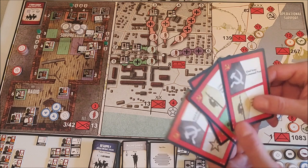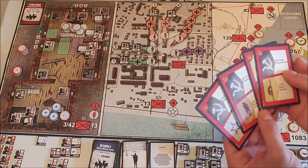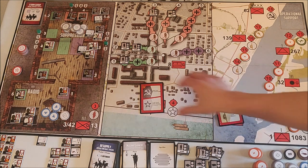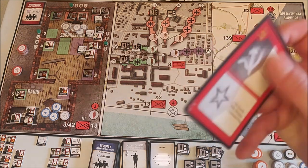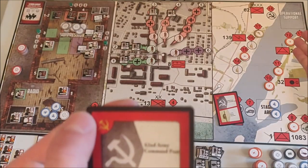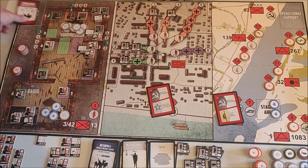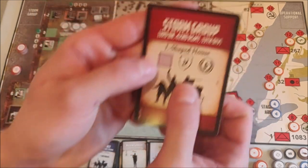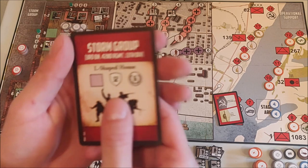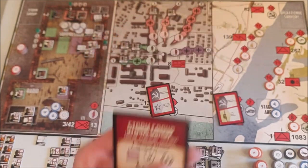We're going to do our very first storm raid using the 62nd Army Command Post card, which is how you initiate storm raids. Position 18 on the board cannot be disrupted. Looking at the storm group raid card — it's purple, meaning there can be no Wehrmacht counters in the purple zone. I need to roll 12 to win and will get six victory points.